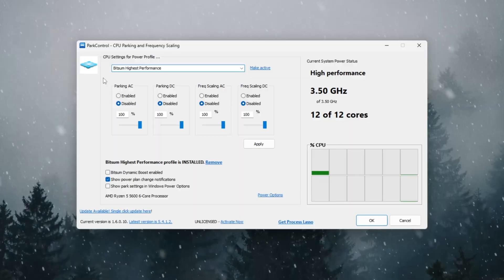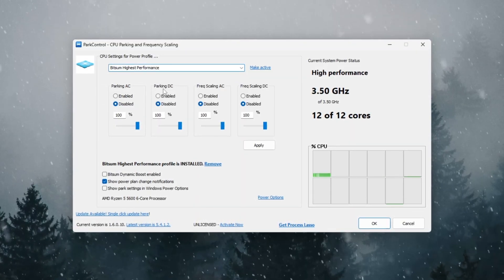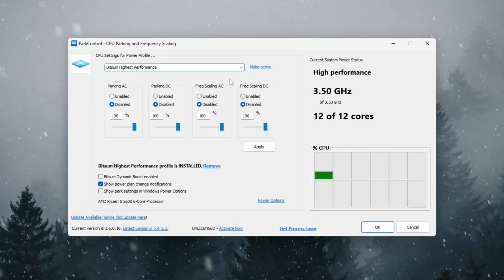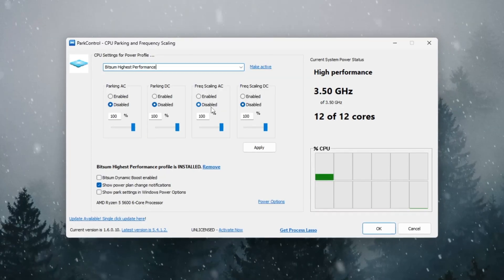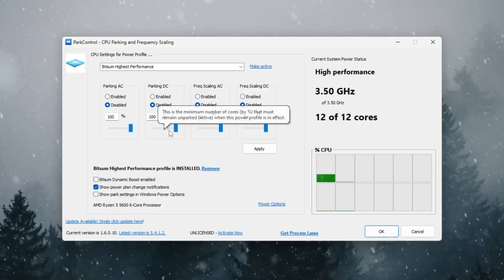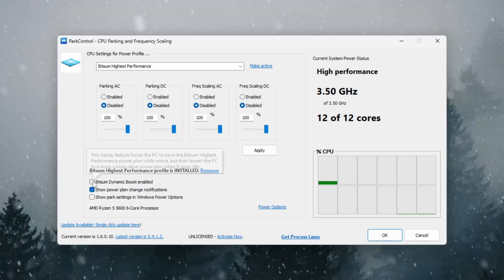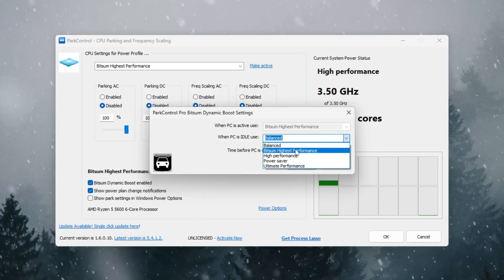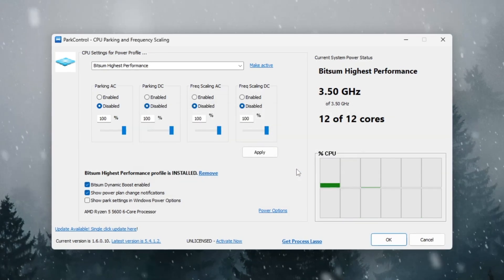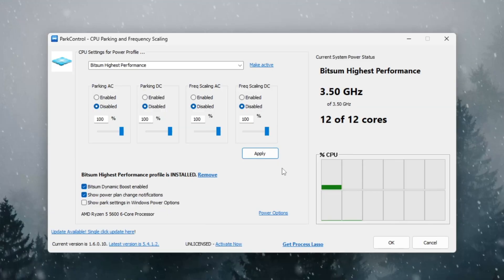Inside Park Control, change these important settings: set CPU Parking AC and CPU Parking DC to Disabled so no CPU cores go idle. Set Frequency Scaling AC and Frequency Scaling DC to Disabled as well. Make sure both minimum and maximum CPU usage are set to 100% to keep your CPU fully active. Finally, turn Bitsum Dynamic Boost to ON. Then open Windows Power Options and choose Bitsum Highest Performance again, and click Apply to save everything. With these settings, your CPU will always be ready to give maximum performance.